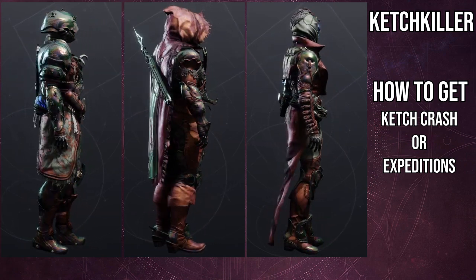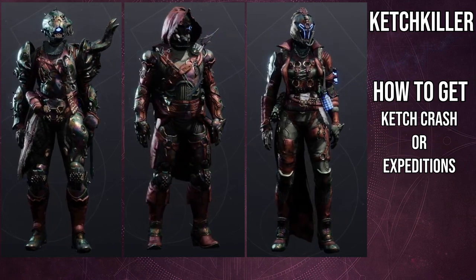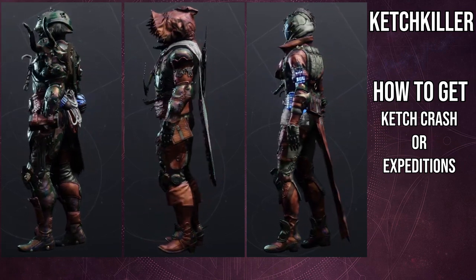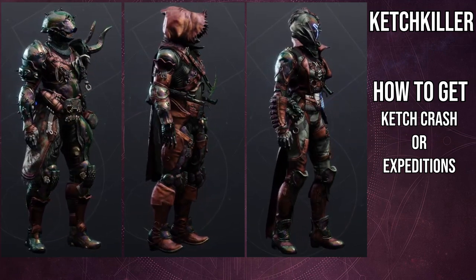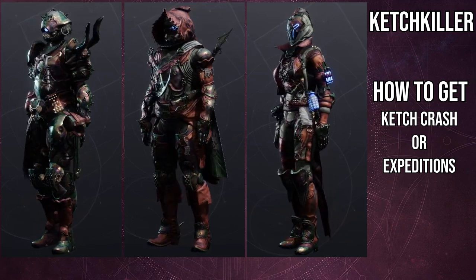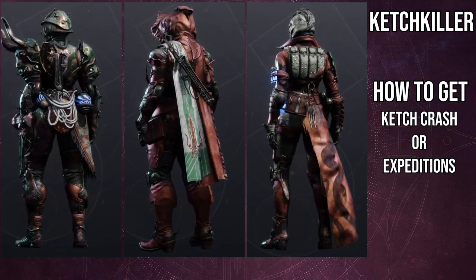Granted, some classes got the short end of the stick. I'm looking at you, Titan — I think you guys got the worst pieces. But that doesn't just apply to Titans; I think the Hunters and even the Warlocks got some pretty bad pieces too. Let's talk about Titans first. I think the only good piece for Titans are the arms, and the boots are pretty usable as well. The only piece I think is completely unusable is the helmet — I think the helmet is terrible.